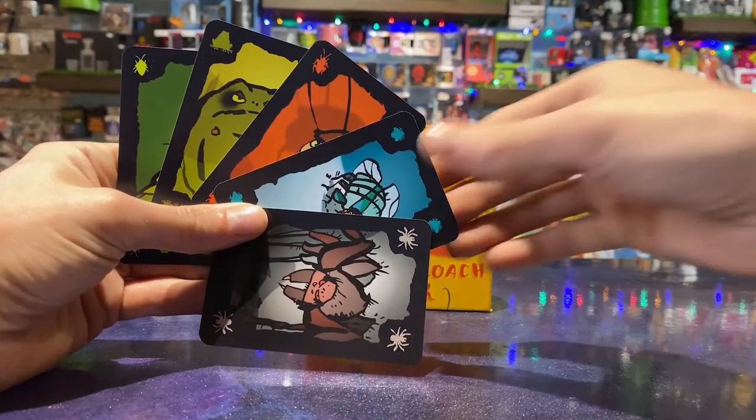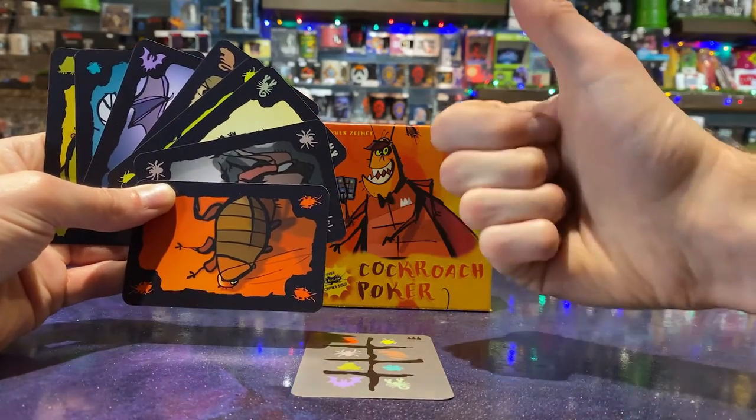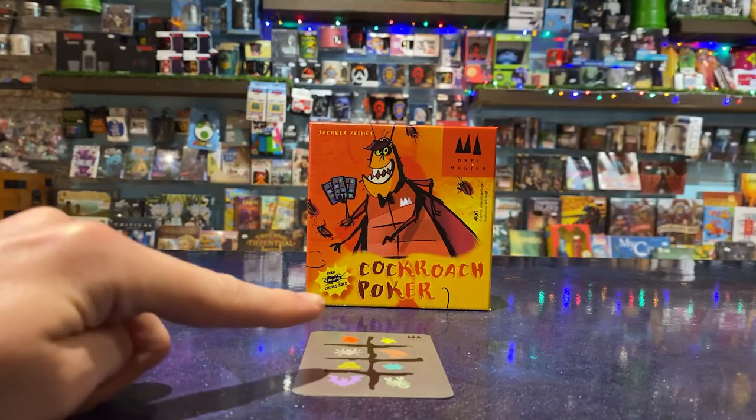They choose a card from their hand, slide it face down in front of another player and state what creature is on it, telling either the truth or a lie. For example: this card is a toad.